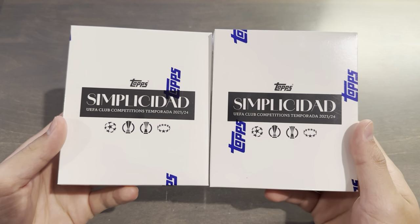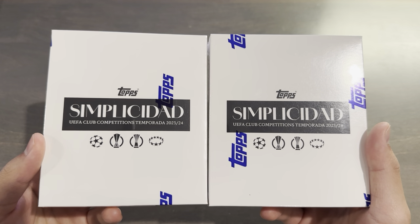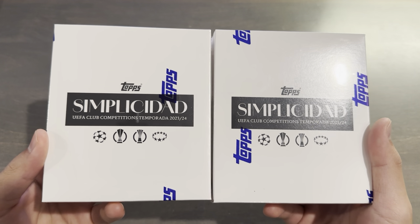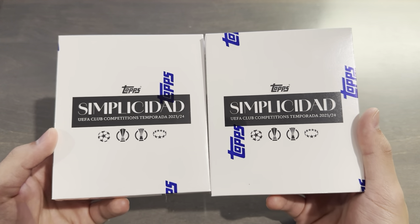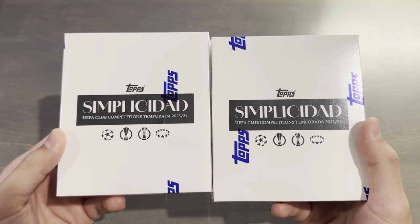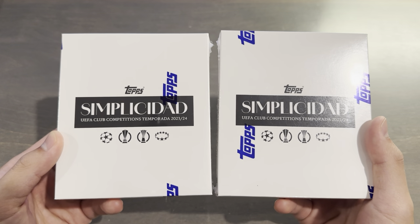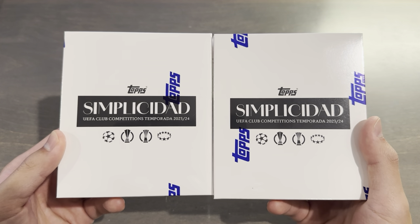I got myself two boxes of the new 2023-24 Topps Simplicidad UEFA Club competitions. This product released on February 8th, 2024, and it took like five, six weeks to ship, but finally it's here. This is a Topps Spain website exclusive product, and it's a third-year release — in my opinion, each year being better and better. So this year is the best so far.